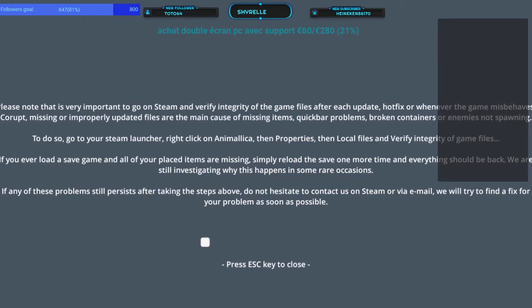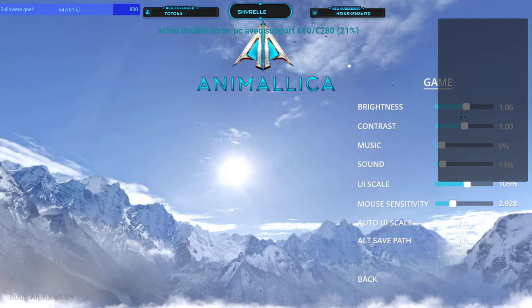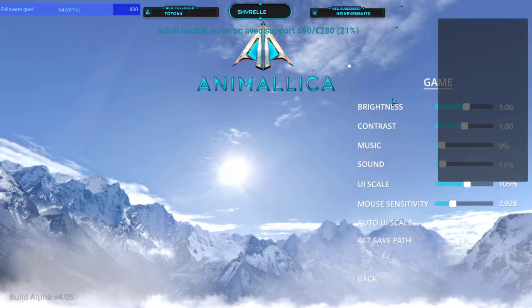I can speak English but I'm French. You have seen my message about my inventory - I did the checklist on Steam. I want to show you my inventory and what the real problem is. I'm in full screen. I have played this game all the time with these options - brightness, contrast, music, sound, sensitivity - and I never had a problem until you sent the little update about one week ago. Now it's impossible for me with the inventory.